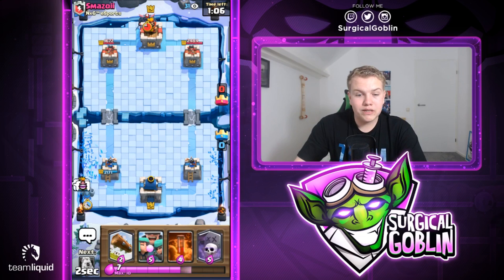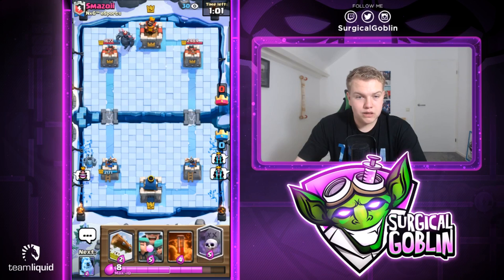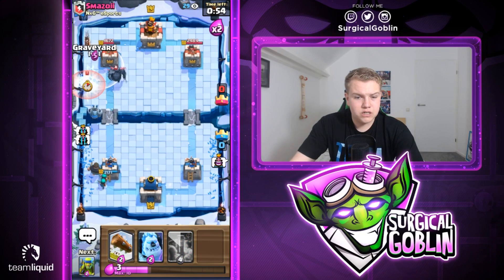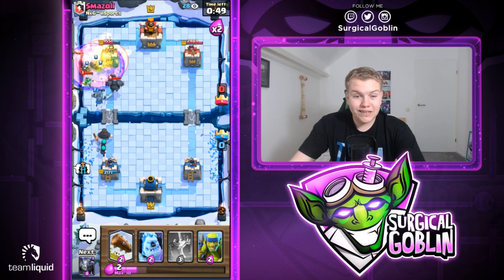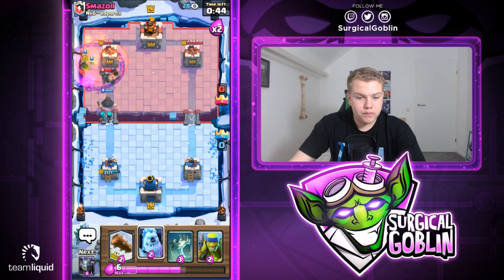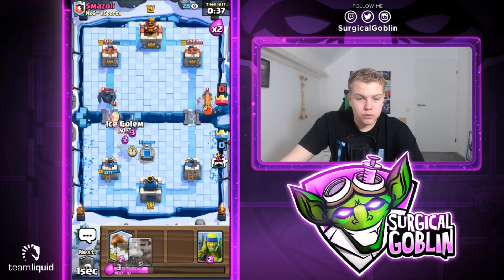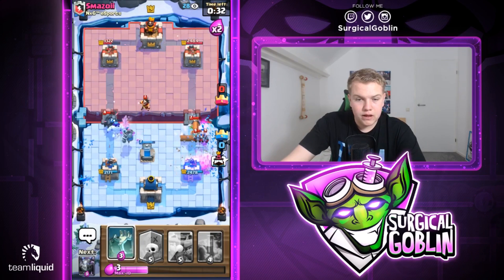He has a Zap and Minions. I don't really want to go with a Rascals Graveyard combination right now. Let's have the Rascals ready in the back and go with Graveyard, then Poison - maybe we can hit Minions and Electro Wizard. He goes with a defensive Poison so the Rascals will get a ton of value. Let's protect them with Tombstone. He goes with Royal Ghost, which one-shots the Rascal Girl - that's actually really good for him.